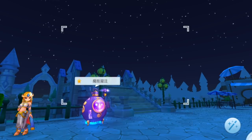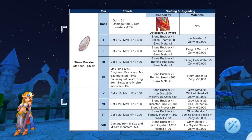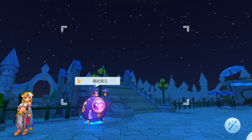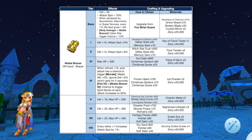Up next we have additional tiers for Stone Buckler, which is dropped by the MVP Tartarus. It can now be upgraded from tier 5 to tier 8 using the following materials. Notably it will decrease the damage received from small and medium sized monsters by 5%. A tier 8 Stone Buckler will be used as a main equipment for the synthesis of Meteorite Buckler.